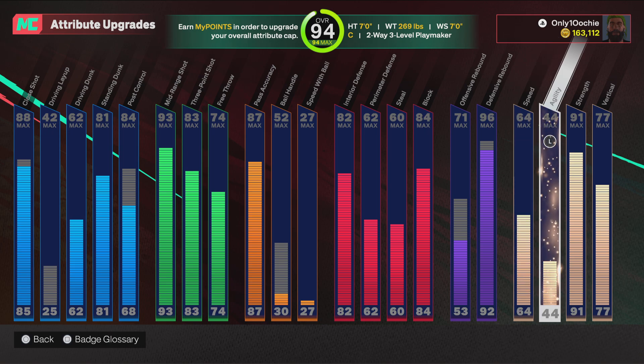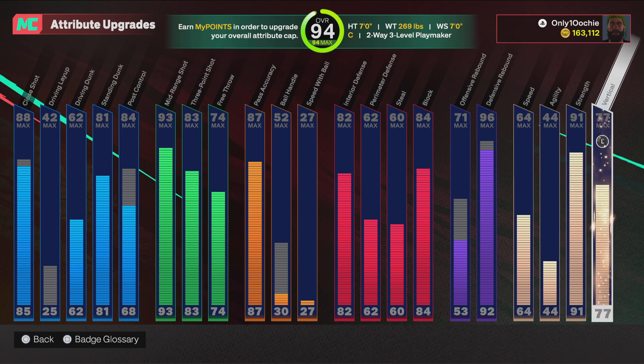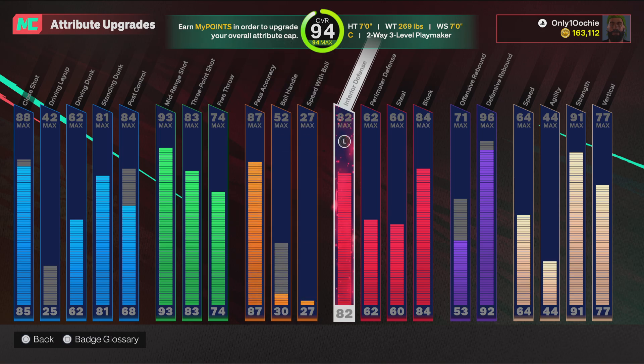It's a little slow at times with the agility, but I'm able to do what I can. 91 strength — solid, ain't the best but solid. And then your 77 vert — at times I do be kind of pissed about it, but that's why I use the horse badge, to help you on the vert and help you with better rebounding. So yeah, that's the big — 7 foot, 7 foot wingspan.